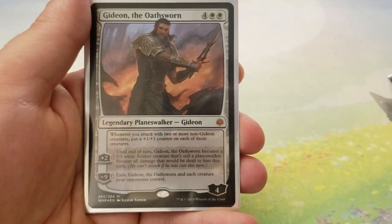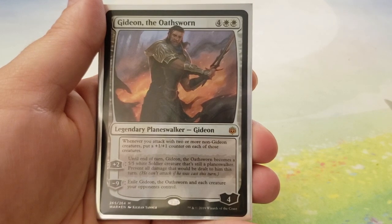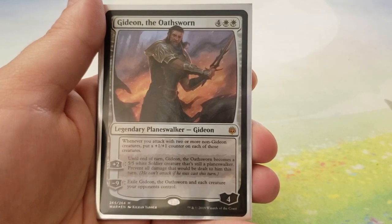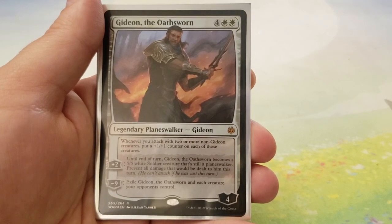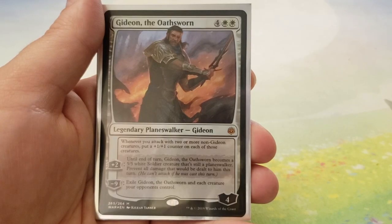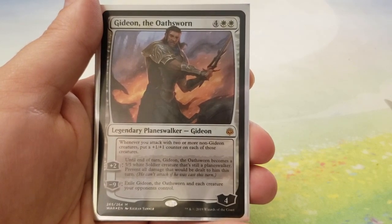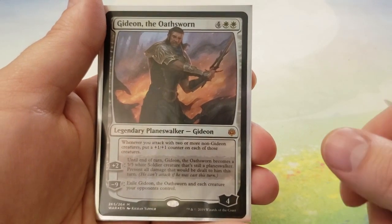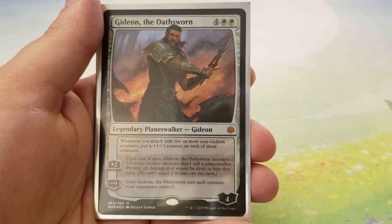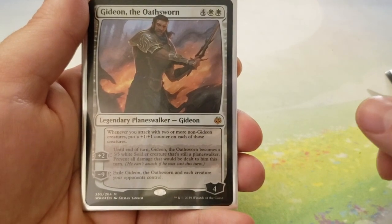We have Gideon, the Oathsworn — for four and two white, enters with four loyalty counters. Its passive ability is: whenever you attack with two or more non-Gideon creatures, put a plus-one, plus-one counter on each of those creatures, which is super good. Its plus two is: until end of turn, Gideon the Oathsworn becomes a 5-5 white soldier creature, still a Planeswalker, and you prevent all damage dealt to him this turn. And then for minus nine, exile Gideon the Oathsworn and each creature your opponents control — so it's a one-sided board wipe, and that can actually be very useful.